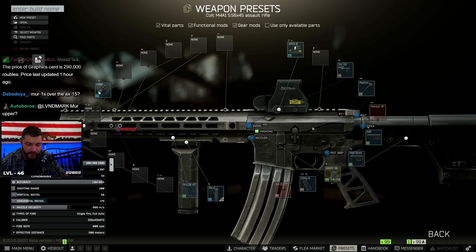This gives you one less recoil than the 20-inch barrel. The RK2 - 25, 25 recoil bro. It kills the ergo though.